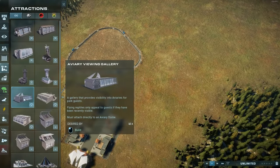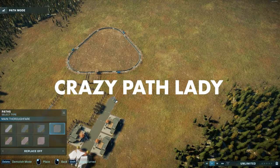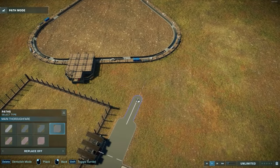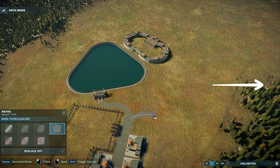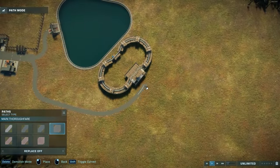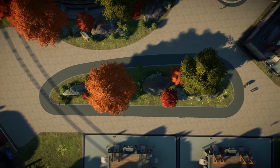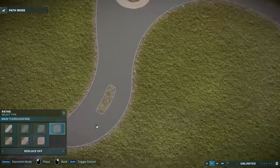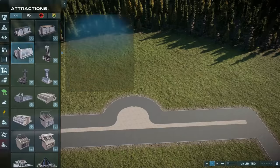Mistake number one: Noodle Path. My channel used to be called Crazy Path Lady because I did some crazy things with paths. A mistake I see people making is just pulling stretches of paths from one building to the next, one exhibit to the next, like a game of connect the dots. Leave that strategy to your challenge mode or campaign mission parks. In Sandbox you want to make wide promenades and use different path colors to make your guest sections look more interesting — what I call path flare. Just a little line of a different path color can really make everything come across as more purposeful.